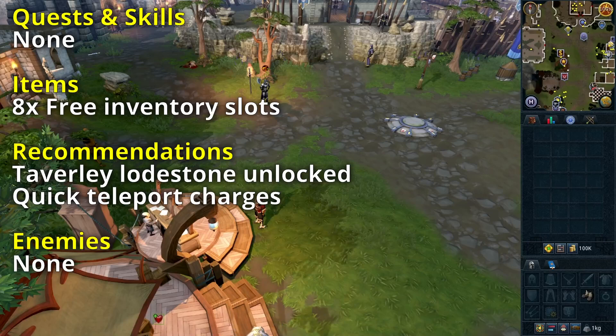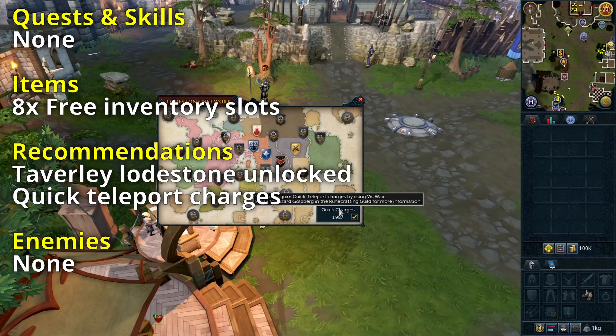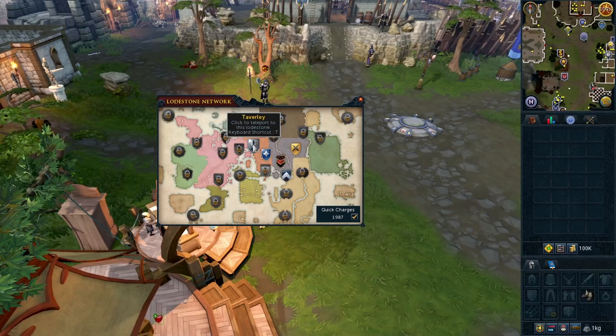Welcome to the Let Them Eat quest guide. There are no quest or skill requirements. The item requirements are 8 free inventory slots — we will be obtaining all of the required items along the way. The recommendations are Taverley loadstone unlocked, quick teleport charges, and there are no enemies to defeat.